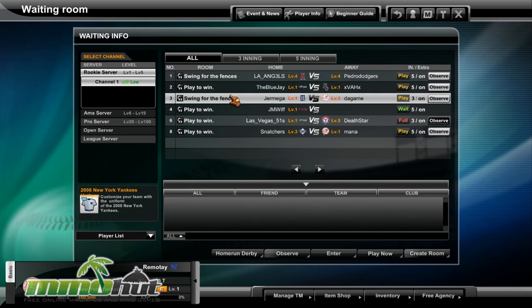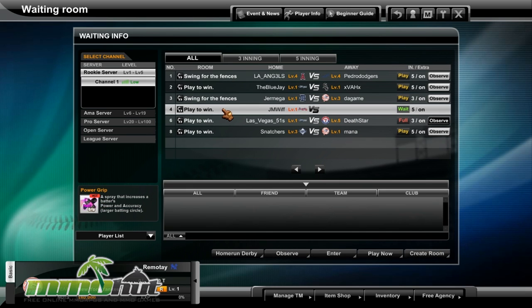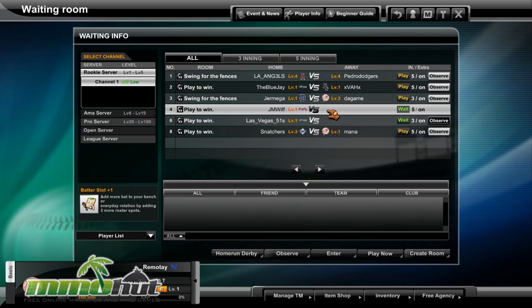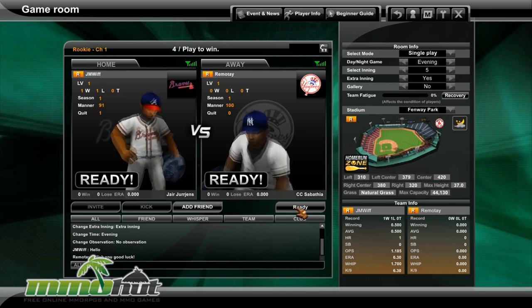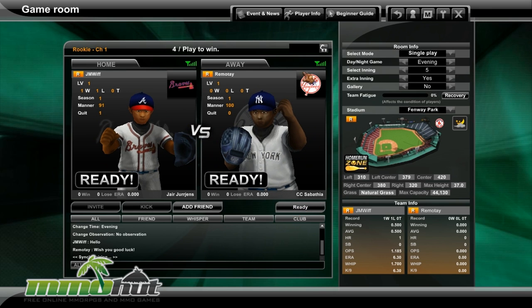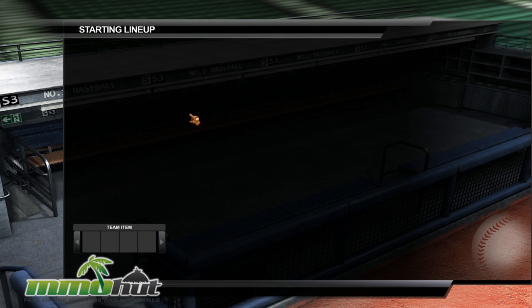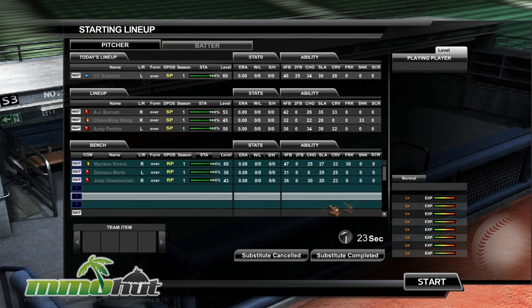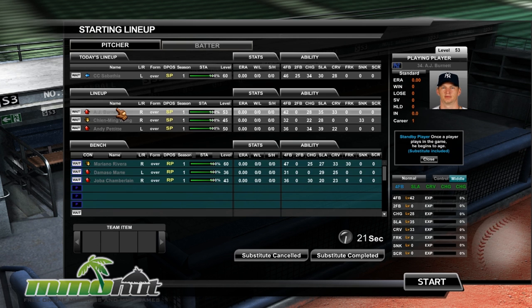This is actually one of the more popular games that Games Campus publishes. Let's go ahead and join one of these games — play to win, ready. I am playing as the Yankees, and this guy is one-on-one, so the teams do seem pretty fair. I do strongly recommend you check out the tutorial before you actually play the game because it can be a little bit confusing at first. This screen is for my starting lineup — I can change my batting orders and my pitchers, but I'm going to leave this default and start.